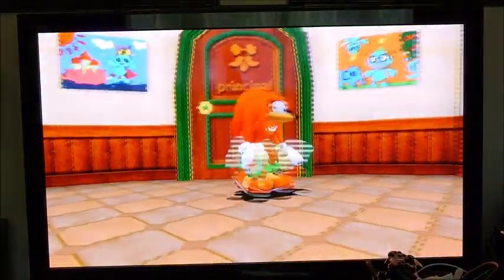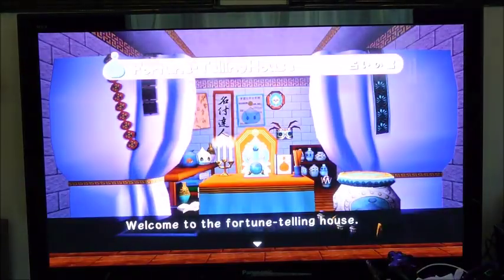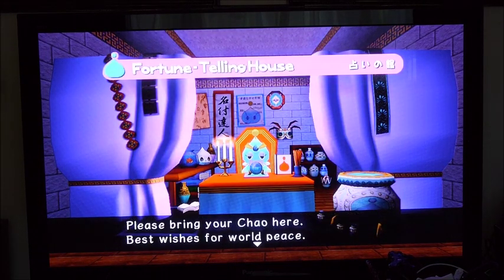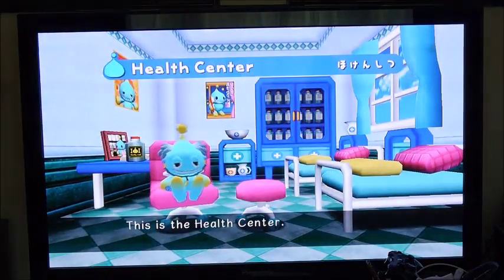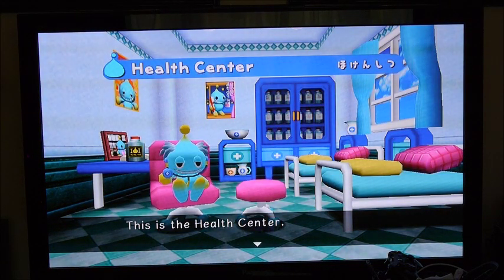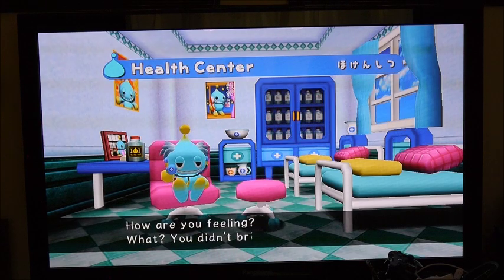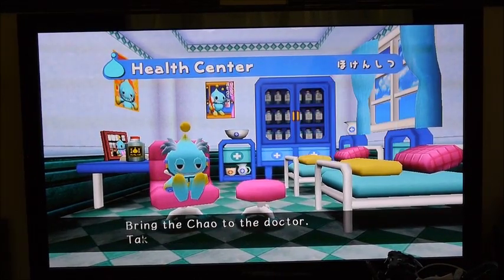I'm going to name some of the Chao. How did I bring my Chao here? It looks like the doctor violently assists Chao with a fast road. Seriously. I wouldn't want to take them to see that doctor. I'm kind of scared of that guy.